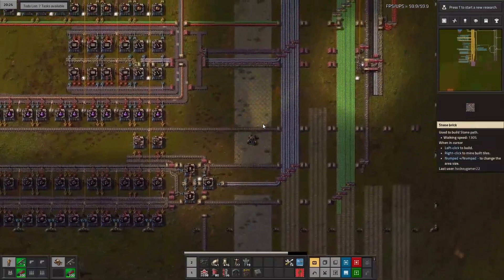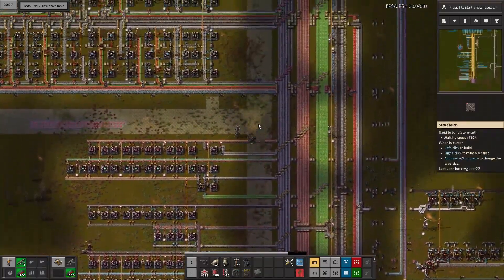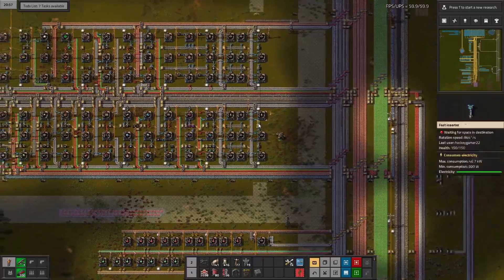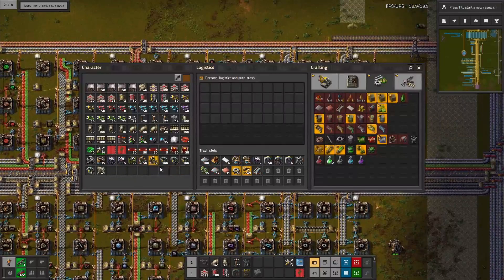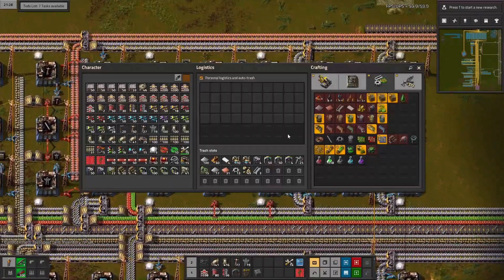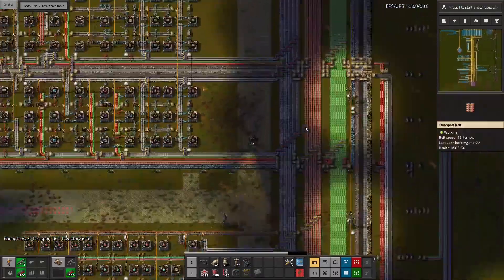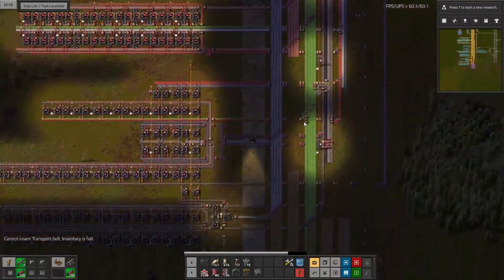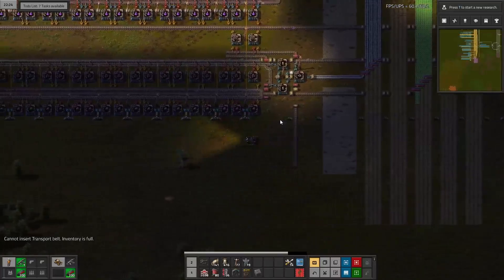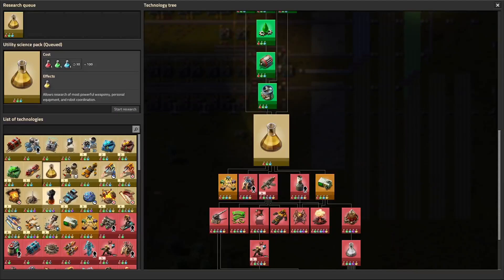All right, let's go get some more. Actually, let's make sure we got everything going — okay, so these are good. That's going to come down this way. We got two of the products: we got the steel and the electric engine unit covered. Now we just need the battery and the green circuit. The green circuit is already coming down here — I can probably just split off a branch. Let's go get more belts.